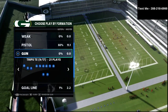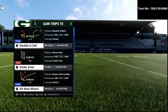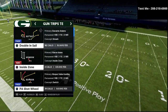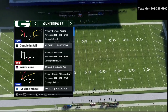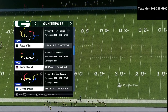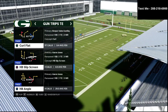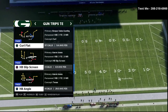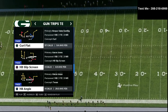Now in this video we are talking about the Trips tight end offense, which is the offense that actually won the Madden Club Championship. Jay Wall, who I have a ton of respect for and I think is one of the most innovative offensive minds in the Madden community, used the Trips tight end to win — I think it was literally around $150,000. I actually wrote a guide on the Trips tight end that you can get in the description for just $10, and it walks you through everything when it comes to the Trips tight end offense.